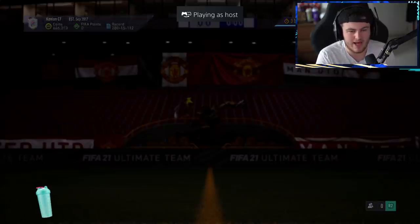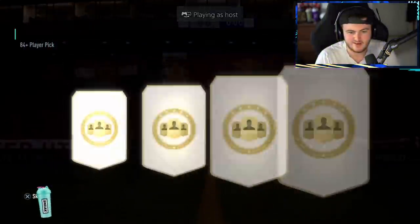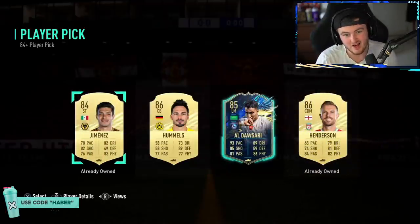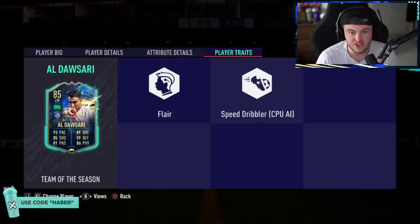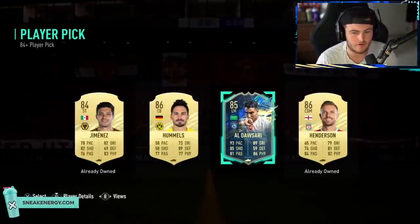Brian's 84-rated plus player pick now. Go on, TOTS! Oh — I mean, it's all right. That card doesn't look too bad to be fair. 93 pace, four-star four-star, 89 dribbling, 85 shooting. As a super sub he'd probably be pretty good, to be fair. Or you go for the fodder and go for Hummels — but overall it's not bad, at least he's a TOTS.